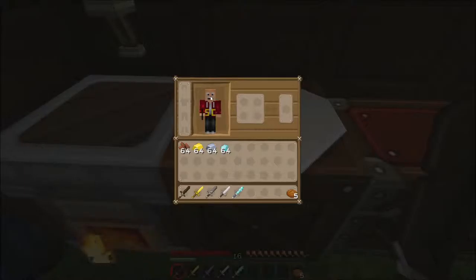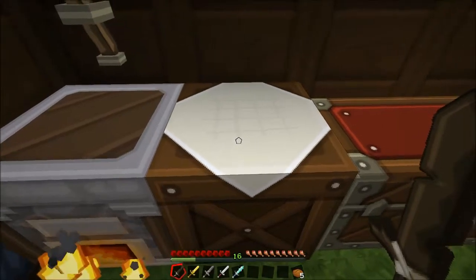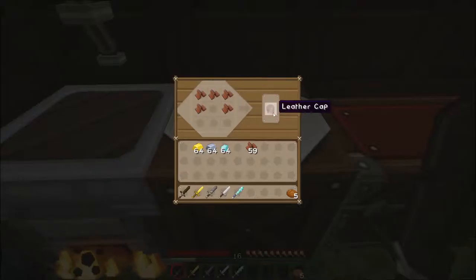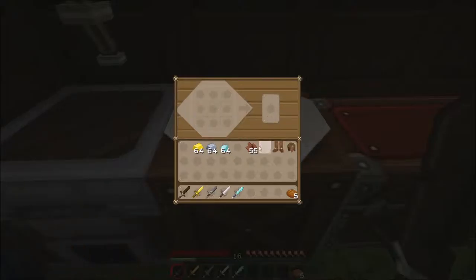Now the first crafting material and the one that's actually second easiest to get hold of is leather. Leather is obtained from killing cows and rabbits, but generally at the beginning you don't want to be culling all of your animals, so until you've got a pretty big farm you're not going to have an awful lot of leather. You're actually more likely to have iron armor first, or a selection of mob-dropped armor such as gold, leather and chainmail.